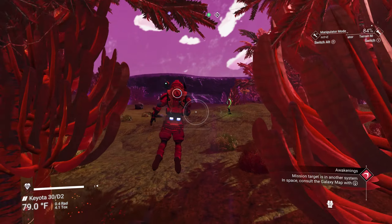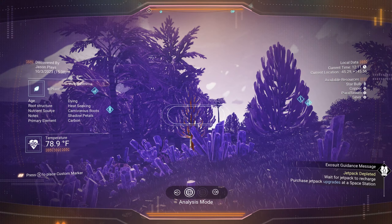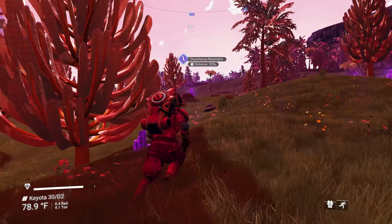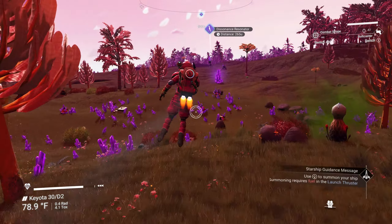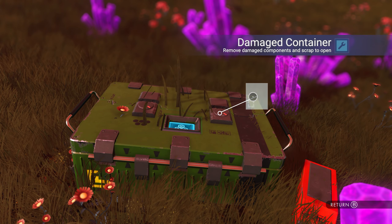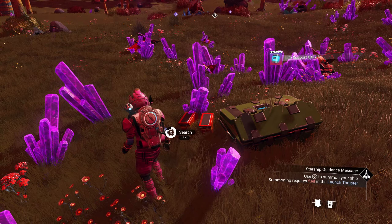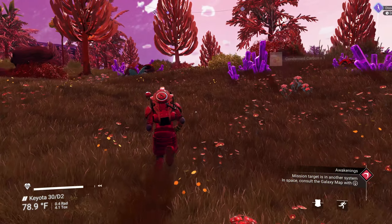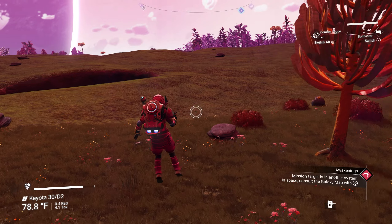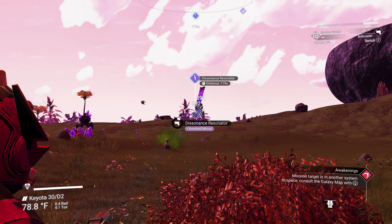My jetpack is doing decent — look at that, pretty good range. We might go after some resonators to get echo charts and find camps. I don't want to go after the sentinels though — we learned that lesson many times. Those quads are insane, even at level three they wreck you, especially in permadeath.